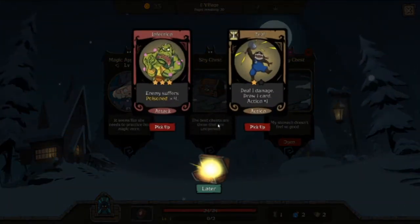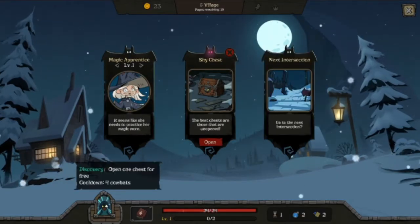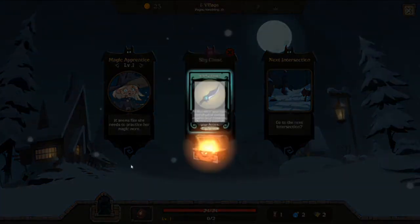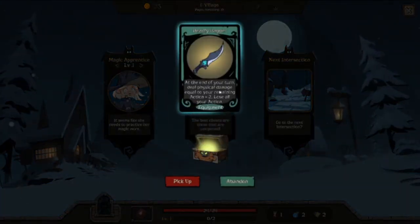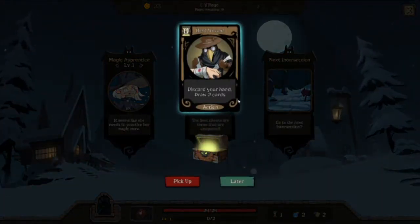Here we have a greedy treasure chest — it gives us two things. The thing I really like about the Ranger is their actions. You can see that Zeal gives you damage plus one, draw one card, and action plus one. Of course I love that. I'll use her ability right away: at the end of your turn, deal physical damage equal to the remaining action times two, then lose all action. That's nice. I think I'll keep my dodge cloak equipped for now. Discard your hand, draw two cards — and since it costs zero action but still counts as an action card, it really synergizes well.